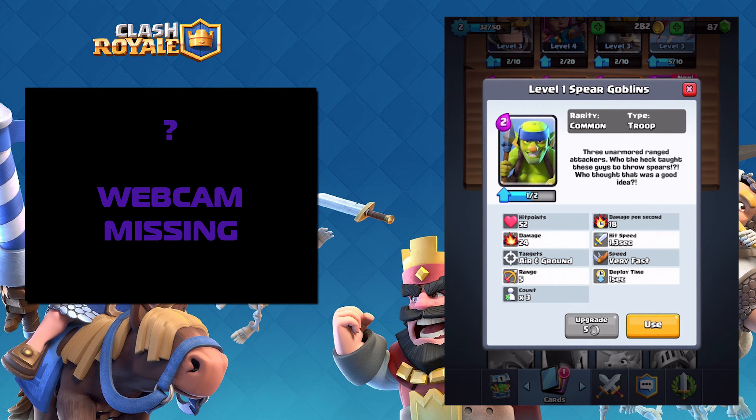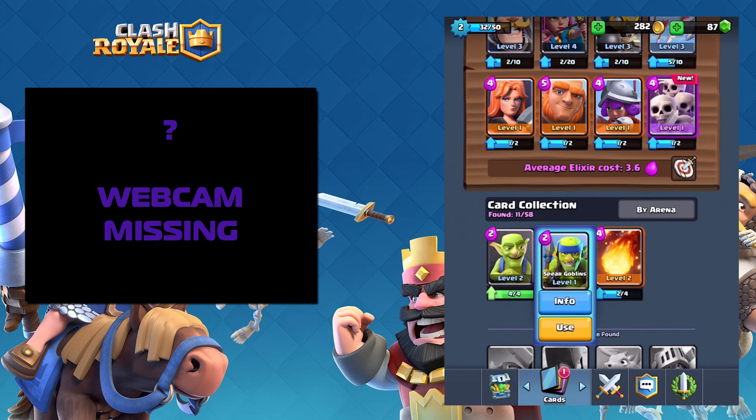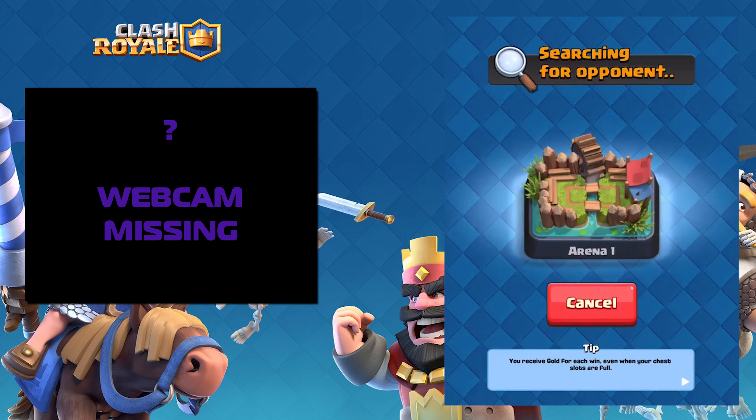The spear goblins are easy to clear out. All you need to do is drop the arrows on them. But they can get quite annoying if you have a giant with spear goblins. Probably the bomber instead of the skeleton army - the skeleton army will get wiped out pretty quick. So let's get into this battle and get this done.